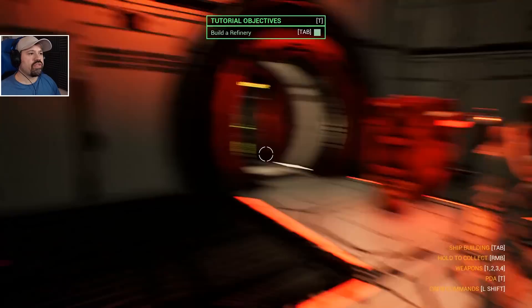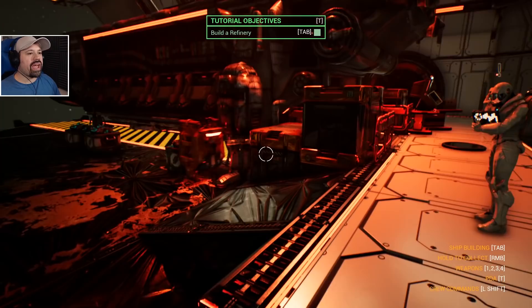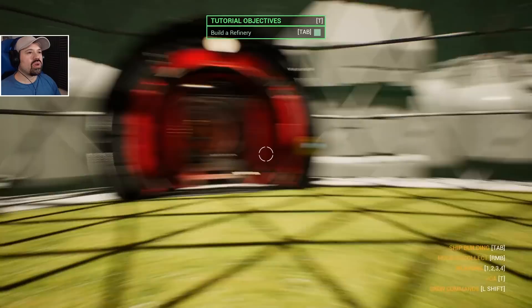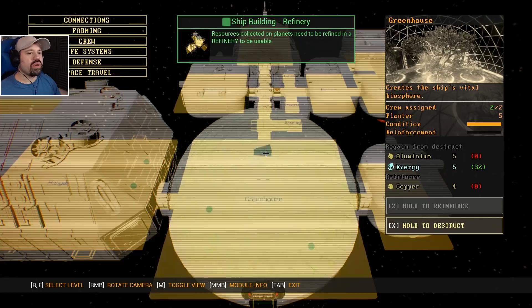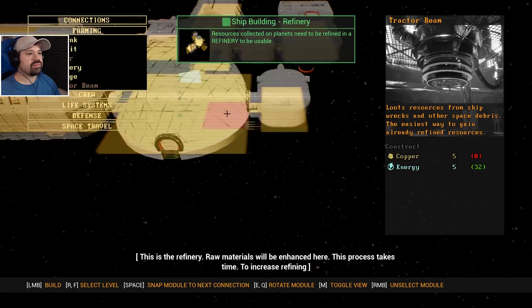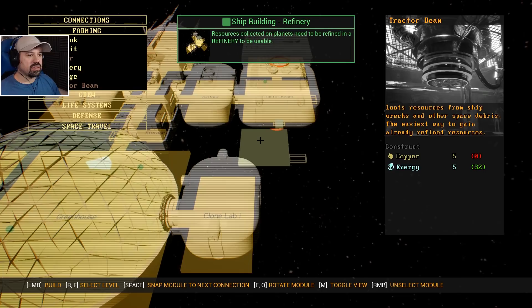That is so awesome! I really like the way the automation happens — it makes it feel so alive, like things moving around, people walking and studying things and doing things. That is so cool. Okay we have to build a refinery — I would say that's in farming. We can build it — we have five iron and 32 energy. Raw materials will be enhanced here, this process takes time. To increase refining speed, assign engineers to work in the refinery.